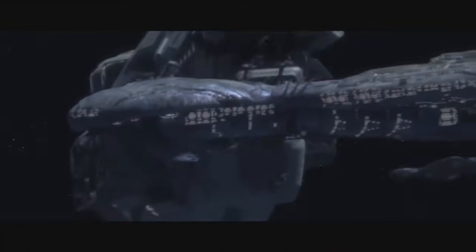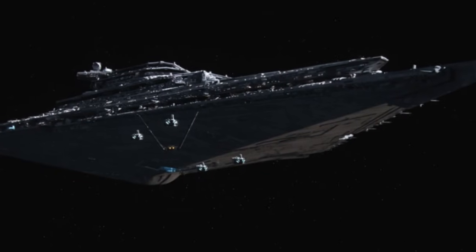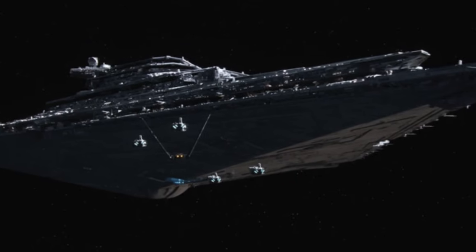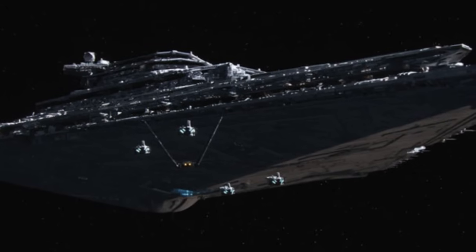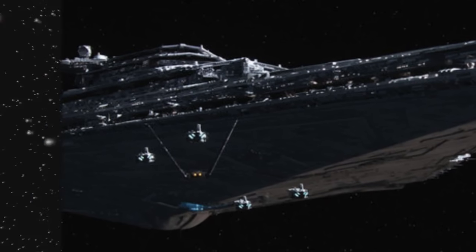A little bit about the Infinity for those who haven't played the Halo franchise: it was introduced in Halo 4 as the greatest of humanity's warships. It's 5.7 kilometers long and a mix of human, Covenant, and Forerunner technology - the Forerunners being basically a super advanced ancient race. On the other hand, the Resurgent Class Battlecruiser was a super heavy, super advanced version of the Imperial Class Star Destroyer, nearly 3 kilometers long, and through the use of special kyber crystals sports some of the most powerful weaponry systems the galaxy has ever seen.